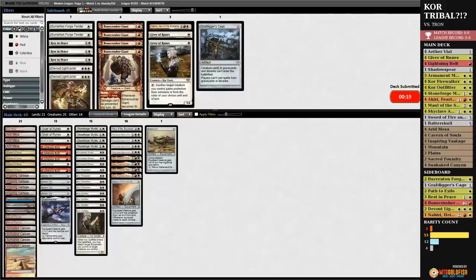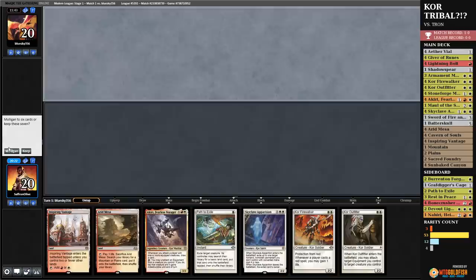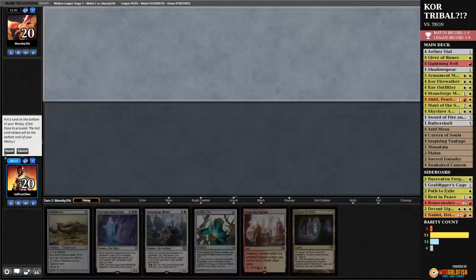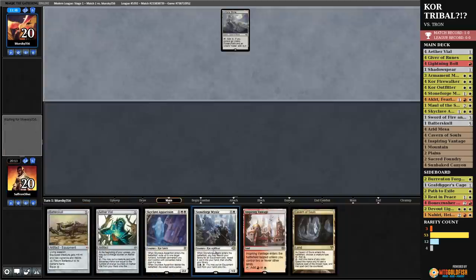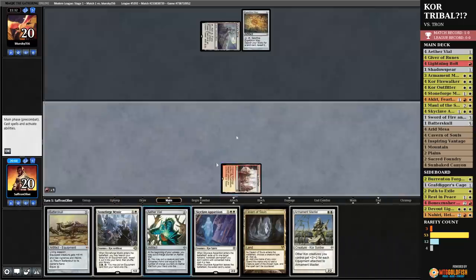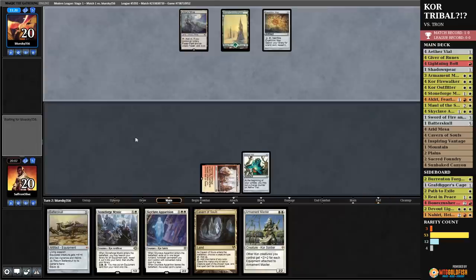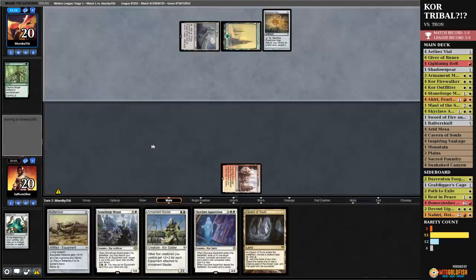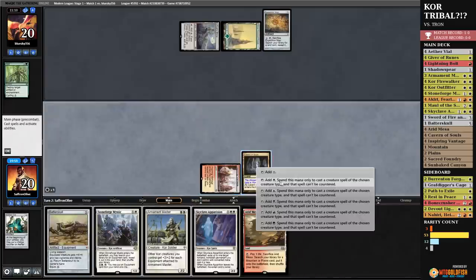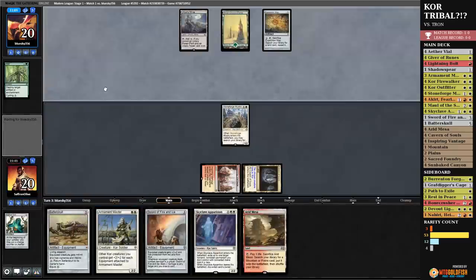Probably not likely, but opponent has returned. This hand — do we even keep it? I think we mulligan. Okay, I guess we'll keep. We'll put a Shadow Spear to the bottom. Opponent kept seven again — how do they always have Tron? Well, we will match your Tron with an Aether Vial. Basically the same — cheats on mana, we're good. Opponent plays Snow-Covered Forest and blows up our Aether Vial. Okay — well it means they don't have Tron yet. Cavern on Kor and run out a Stoneforge Mystic. Snag a Sword of Fire and Ice, pass the turn. No Tron lands, please.